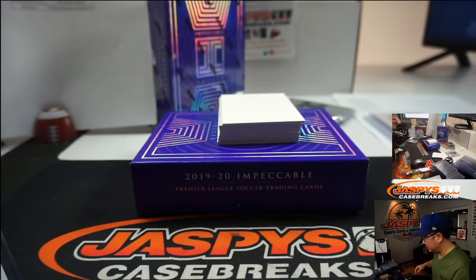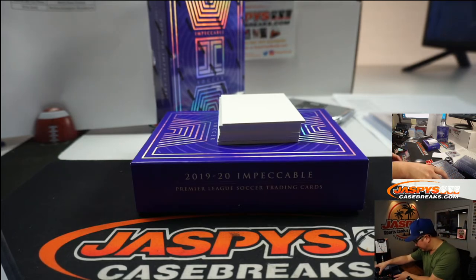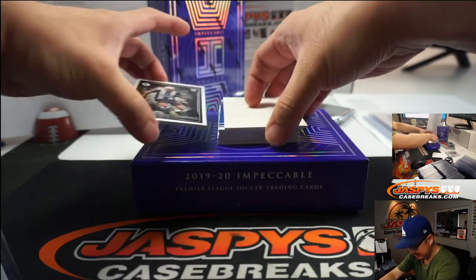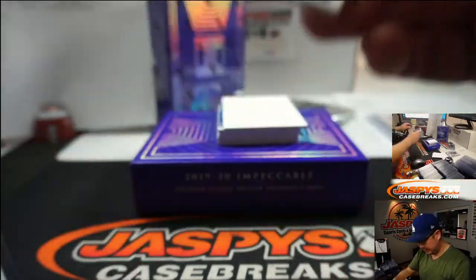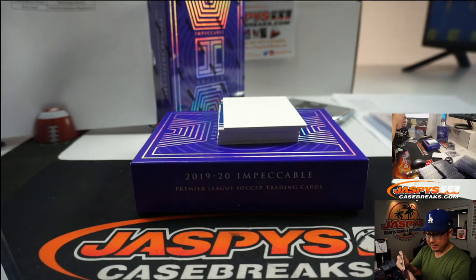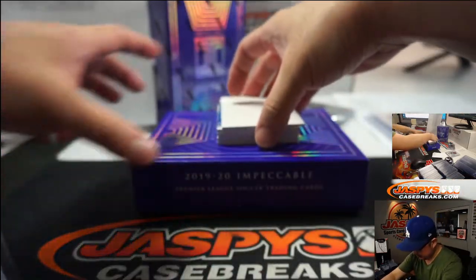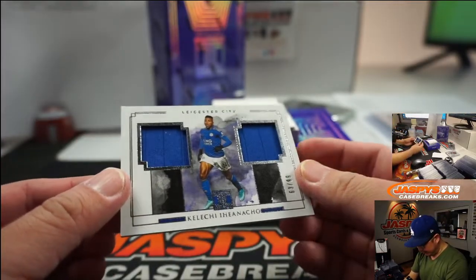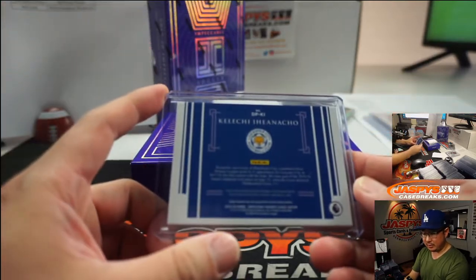They're really nice. There's Heung-min Son — the offense needs to get going — only the one hit, 65 for Newcastle, the Magpies — Newcastle United. We've got a dual relic of Kelechi Iheanacho, 63 out of 99 for Leicester. That goes to I. Coppola with Leicester City. Remember when Leicester won the Premier League title a little ways back?